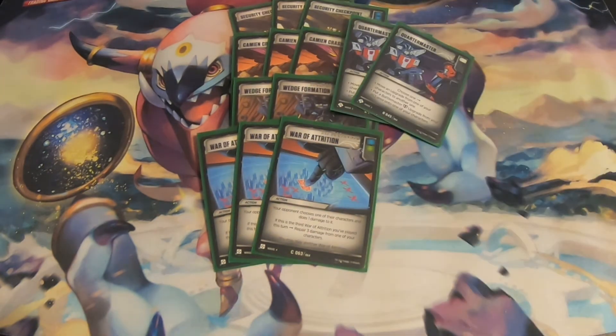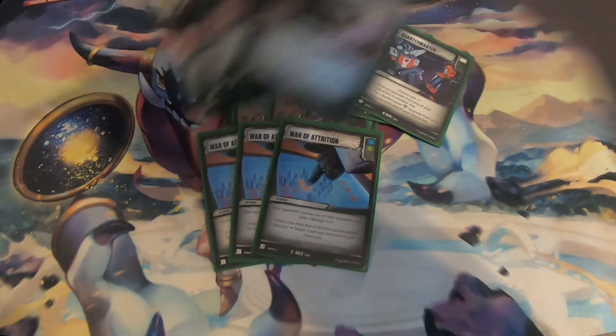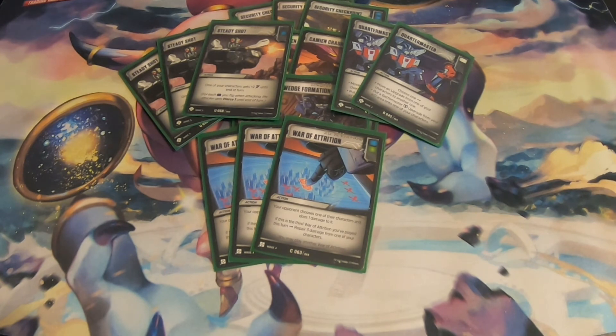We are playing 2 copies of Quartermaster for whenever Nightstick dies and your opponent gets rid of his weapon. You can bring him straight back or move upgrades around — a Terrifying Resilience to help someone defend, or a Piercing Blaster or Energon Axe for extra pierce. It's a really good card overall. We're also playing 3 copies of Steady Shot, a black-blue action that gives plus 2 attack to one of your characters. We're going to play this to trigger Horrible's ability, because even if it only gives plus 2 attack, the pierce and the black pip trigger is better.